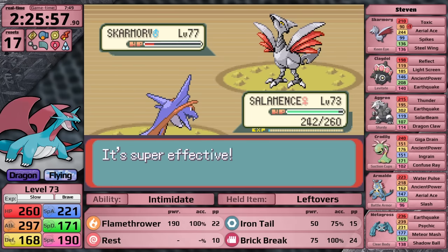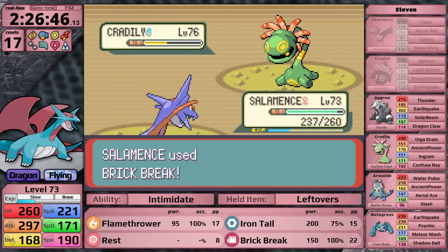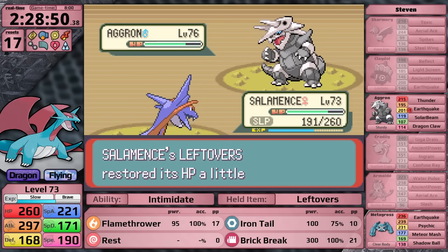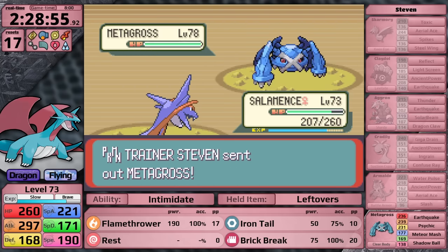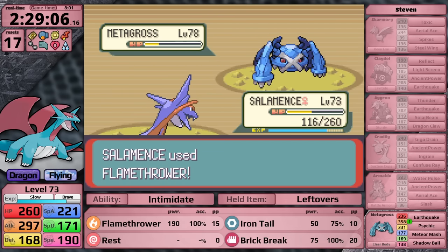I come back to face Steven Stone at level 73. I two-shot Skarmory, knock out Claydol slowly using Flamethrower and Brick Break, as well as Rest to ensure good health for the following Pokemon. Then I use Brick Break to knock out Cradily and Armaldo. But against Aggron I do something slightly different - its moveset is Thunder, Earthquake, Solar Beam, and Dragon Claw, which are good moves, but Aggron does not have good special attack. All the moves it can actually hit Salamence with are special, so I just heal with Rest, depleting its PP, until it starts missing with Thunder or trying Solar Beam. This gives Salamence green health for the final Metagross. I go for Flamethrower - just a little bit more than half. Metagross hits Meteor Mash - I will not survive another one. It eats its Citrus Berry. Please, Flamethrower, do enough damage. And in this case, it does.